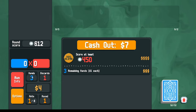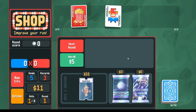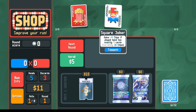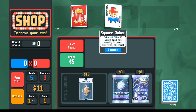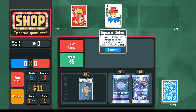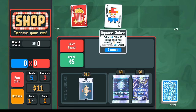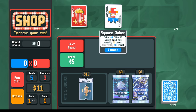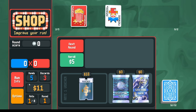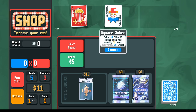We played two hands and with the extra blue deck hand we have three hands left over for an extra three dollars. On top of that we get popcorn for free, plus the square joker — a new discovery — which rewards us with more chips when we play exactly four cards. A few things to note: you don't always have to play four cards to grow it; you can play four-card hands sometimes and then play a big hand like a full house.